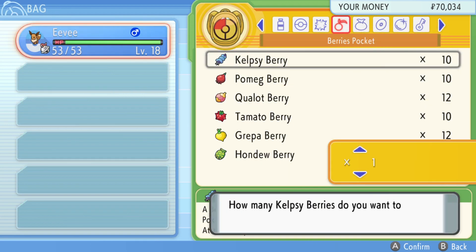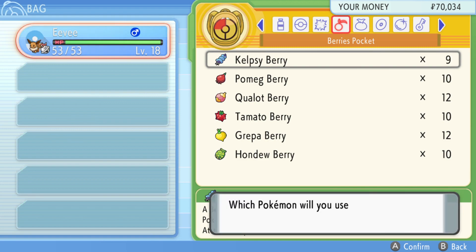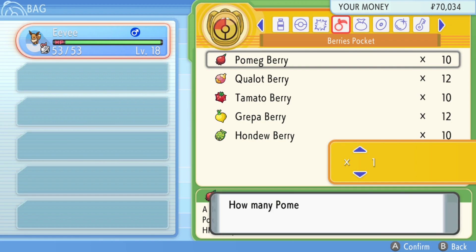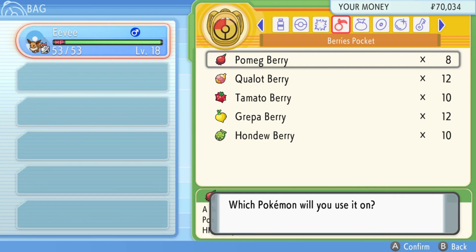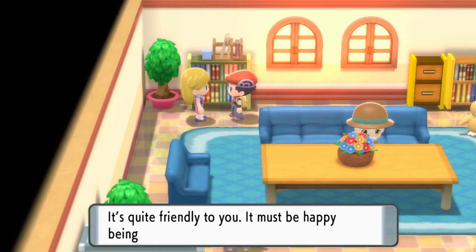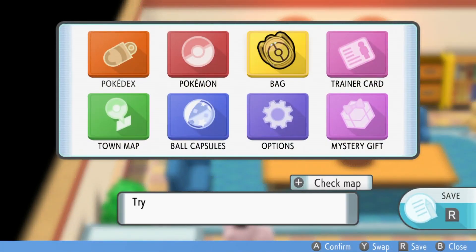Now I'm going to go into my berries pocket and every berry here in this pocket will help with happiness. So to get Eevee to the correct happiness that we need, 12 berries plus it holding the Soothe Bell will be enough. We've just fed it the 12 berries and whilst it's holding the Soothe Bell, if we chat to her now, she mentions that it's quite friendly towards us.